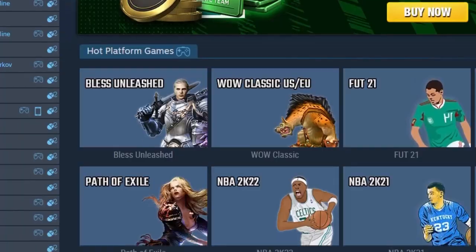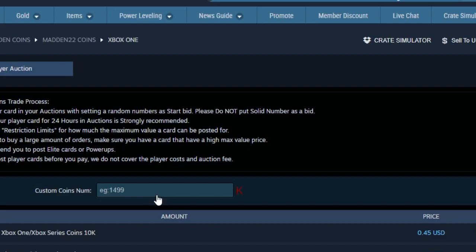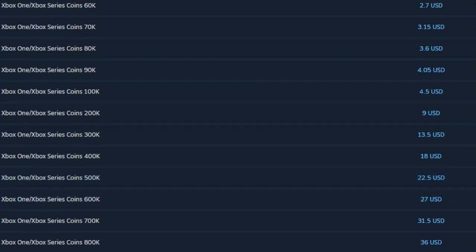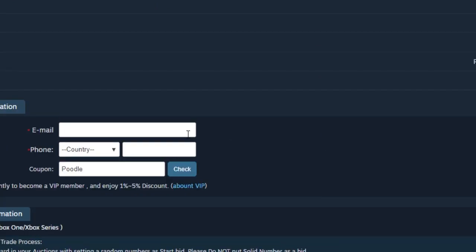Looking for the cheapest coins on the internet right now? Head on over to my sponsor AOEAH.com. They have super cheap coins — you can get a million for such a steal. Head on over and of course if you use code Poodle you can get a discount off your order at checkout.